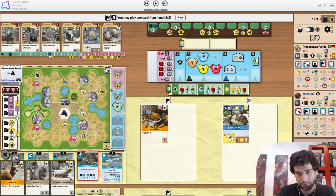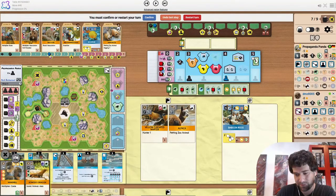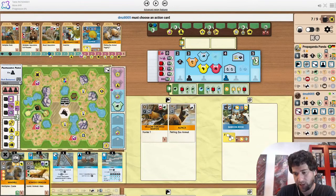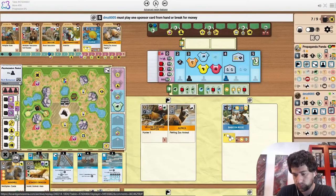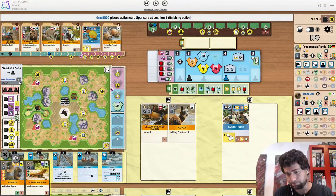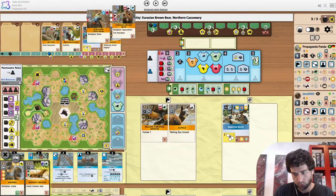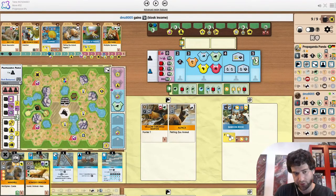Not a bad hunt. Propaganda Panda went from 12 income to 16. So about even. But now this build action is very awkwardly placed behind animals. Opponent does break for 5 now. So we'll see what this first cards action is — there are some interesting things.